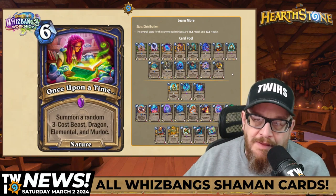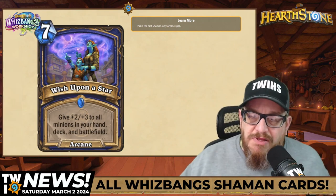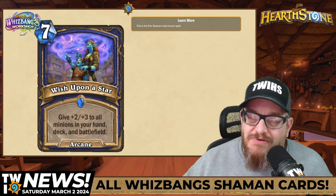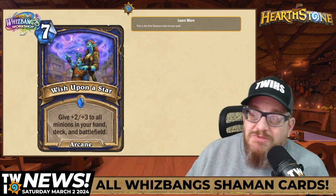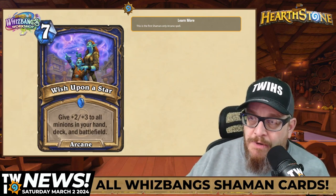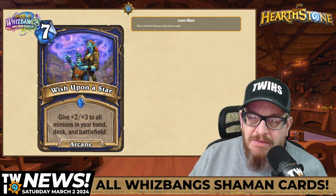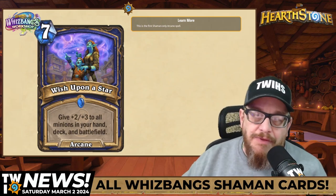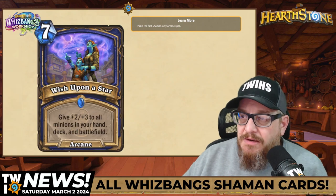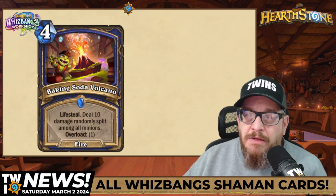Next: seven mana Arcane spell, Wish Upon a Star. Give plus two, plus three to all minions in hand, deck, and battlefield. This is also notably the first Shaman-only Arcane spell — a fun little tidbit. The art is amazing. I love cards that make changes to everything in your deck, hand, and battlefield. If I'm playing Shaman, I would be building some synergy around this card.